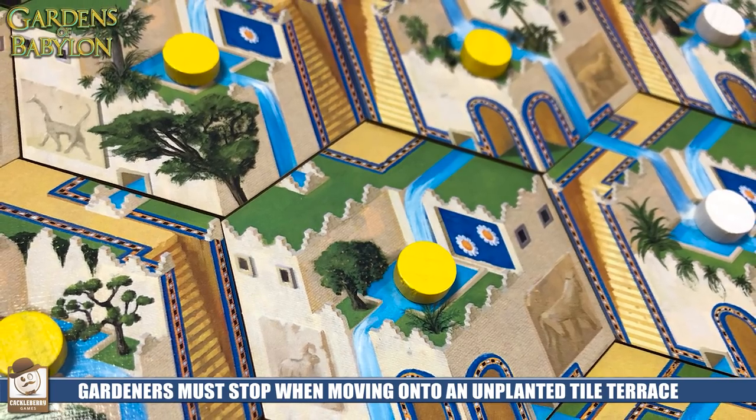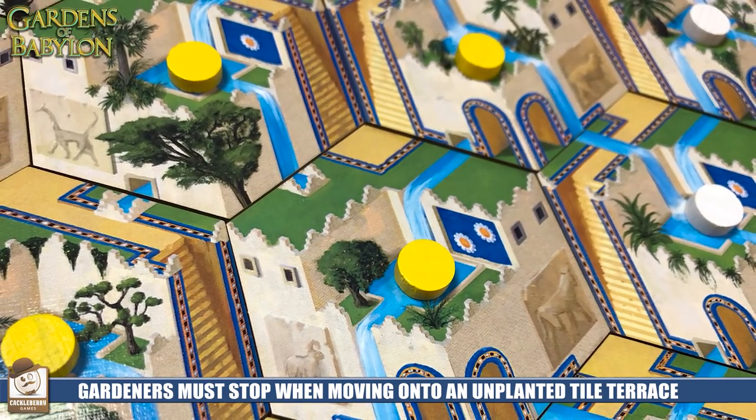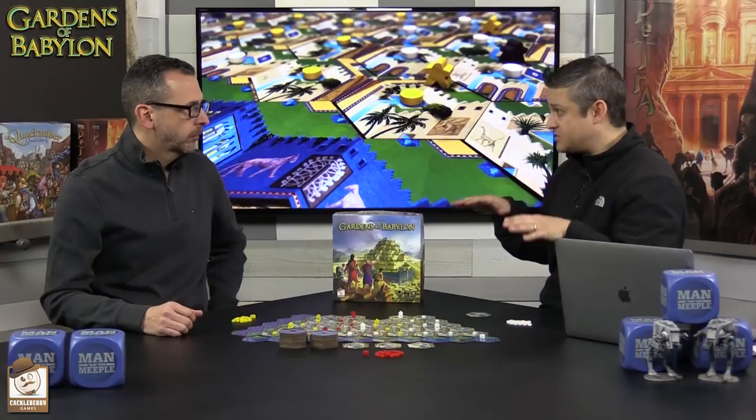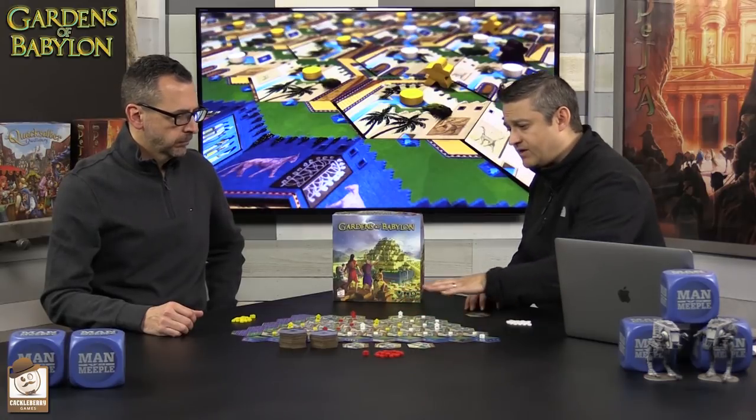When you reach an unoccupied or unplanted tile, you have to stop your movement and you may plant a seed there. You can also, when you move, if you run over one of your other workers that's already on the board, suspend your movement and then move three additional places — you can kind of chain your movement through the course of the game.